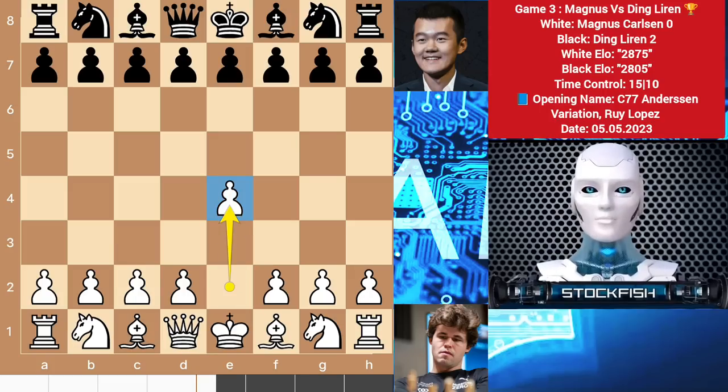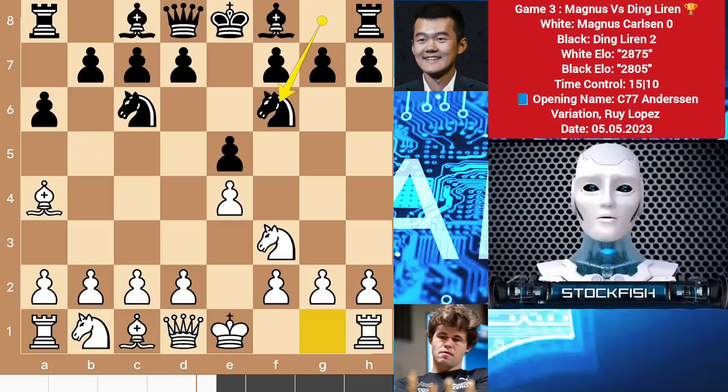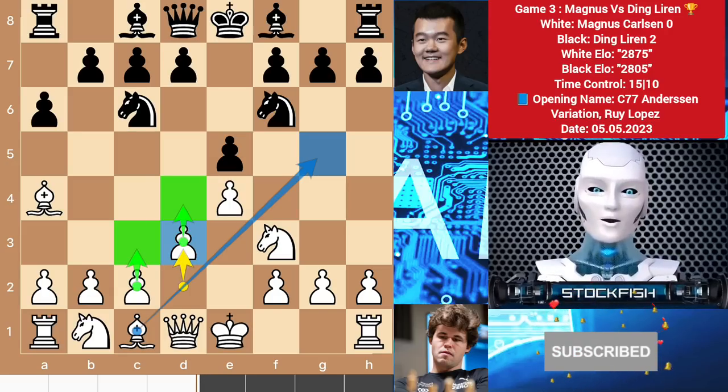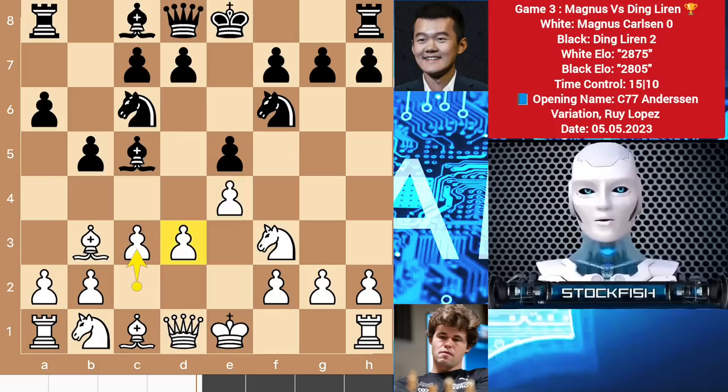Magnus started with e4, we have e5, and we have the standard opening Rui Lopez. a6, bishop backs, knight f6. Magnus could play castle, sacrificing a pawn, but he always loved to play positionally. d3 is one of the best opening choices for him — in the long run he wants to push his center pawns. b5, bishop b3, bishop c5. c3 — his idea is clear: to move the pawn to d4.